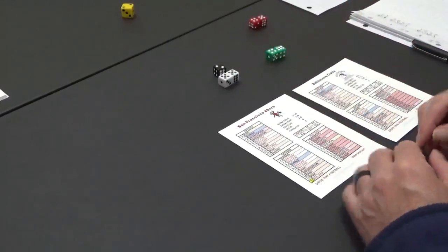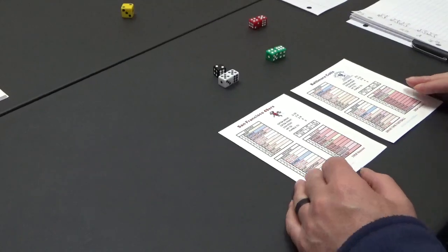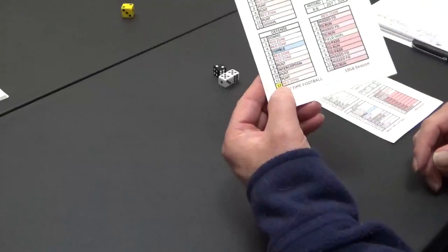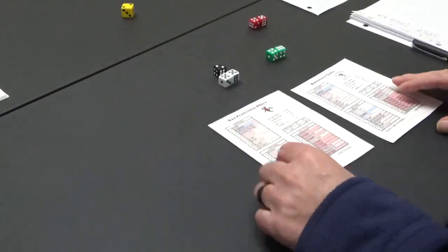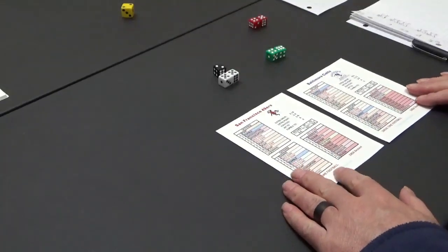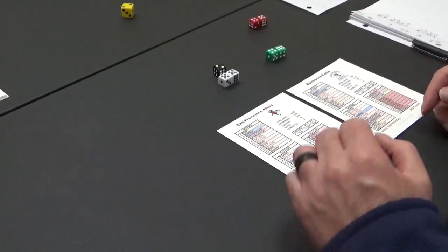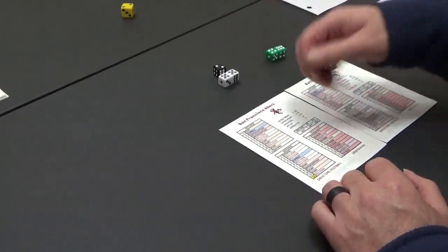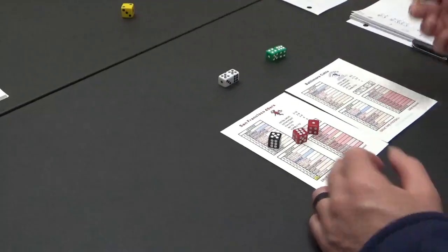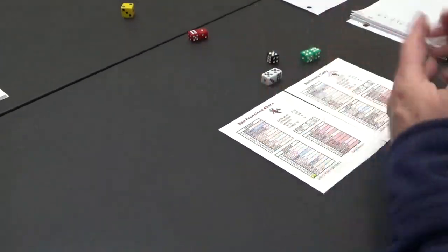I'm not seeing the safety on these at all — I'm not seeing a yellow box. Oh yeah, there it is — yellow box 12. So there is a chance that the Baltimore defense or San Francisco defense can score a safety. Baltimore does not score a safety and they don't give up a safety on offense, but San Fran could score a safety. So if I roll a 12 on the defense and then roll a one or two, it's a safety against Baltimore. Very cool.